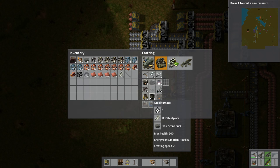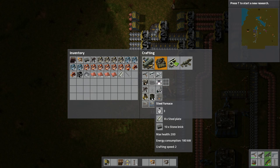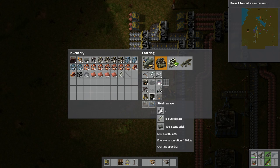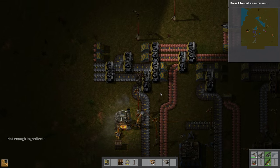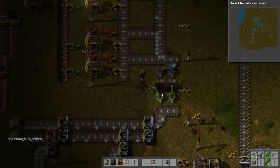So first things first. Steel furnaces are more effective than stone furnaces, they also take up more room. They take up more coal — actually no, energy consumption is exactly the same. We need more stone bricks. I was producing a few of those stone bricks — one batch here.